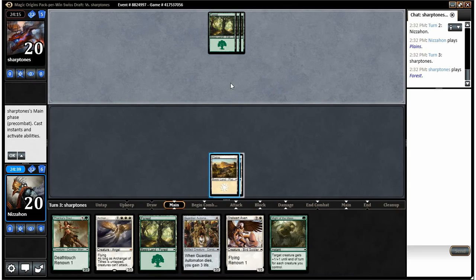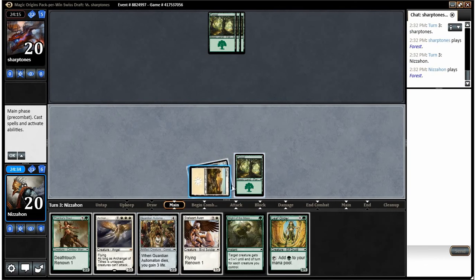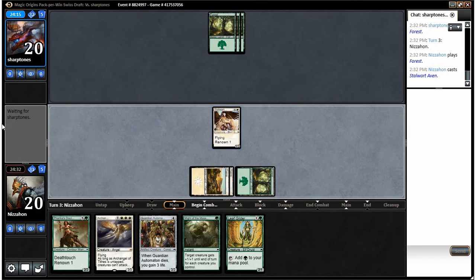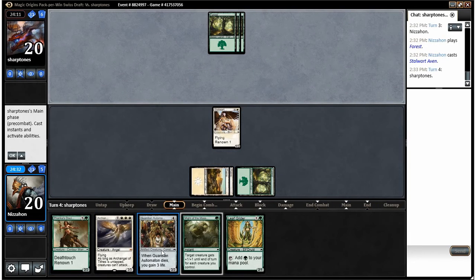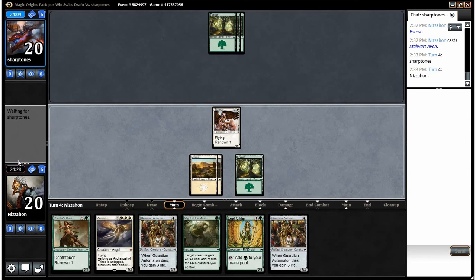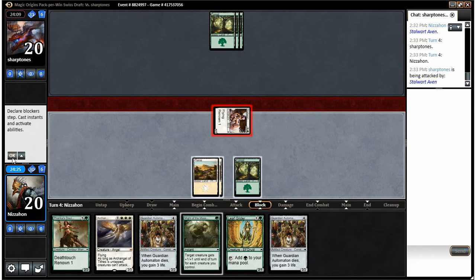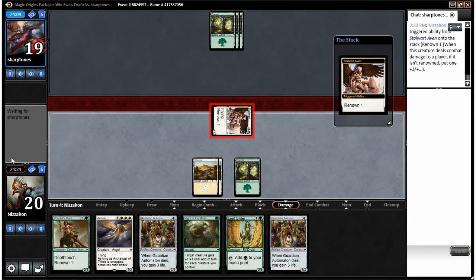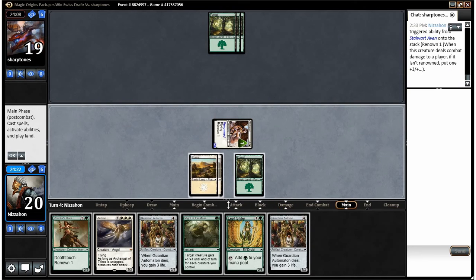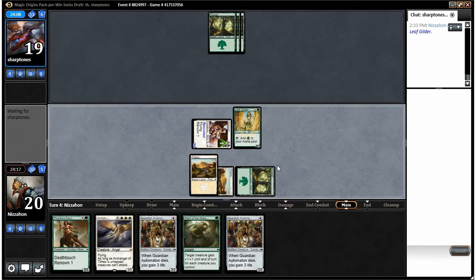Opponent also appears green; looks like he's missing a color. I love drawing Leaf Gilder on turn three, but we'll play our Stalwart Aven instead. Playing the Leaf Gilder would have enabled us to play our four drops, but our opponent is having mana problems. We're not — especially because we're about to play a Leaf Gilder — so we're in good shape with board presence.